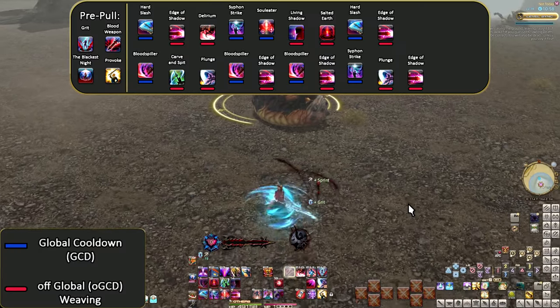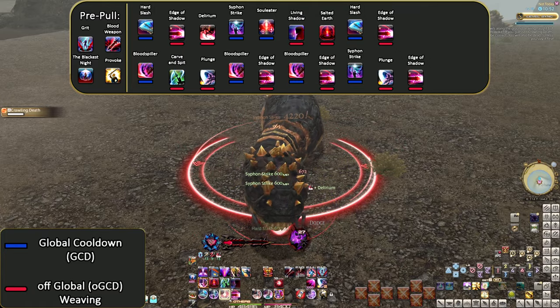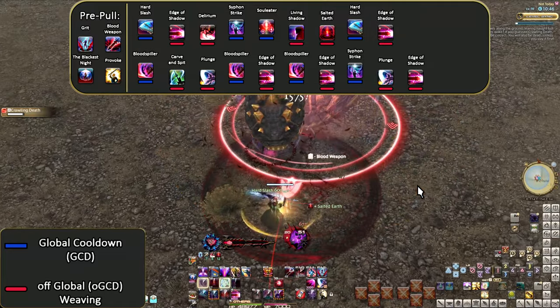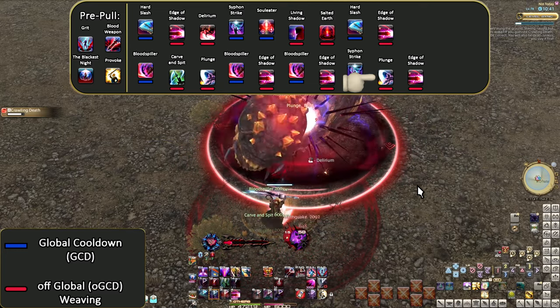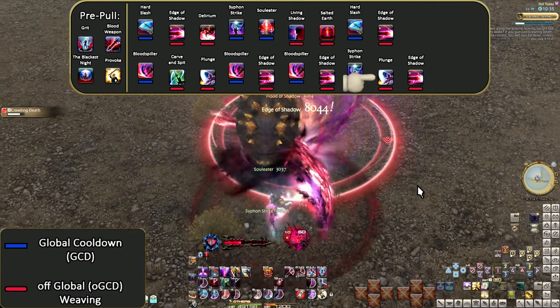As I mentioned before, we're adding a little bit but not a lot. We have Living Shadow and a second Plunge, but the position we add Living Shadow is important. The second Plunge is whatever. Notice all the room for weaving and how far away Plunge is? Yeah, level 90. Again, Plunge's position is whatever.